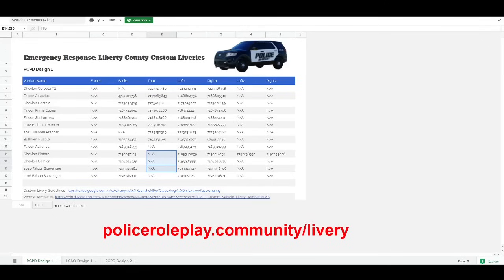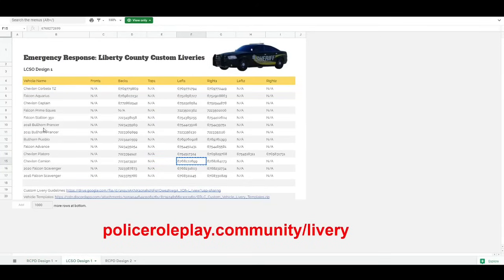Once you open the website, you'll see a chart just like this. Since we're doing a sheriff's office livery, we're going to move to LCSO Design 1. On this page we can see all the vehicle names, the IDs for each part of the vehicle, and then if there is no ID it will say not available. What you want to do is copy and paste every ID that is marked under each vehicle that you're going to use.